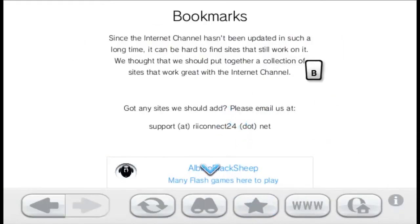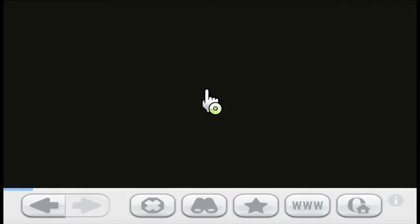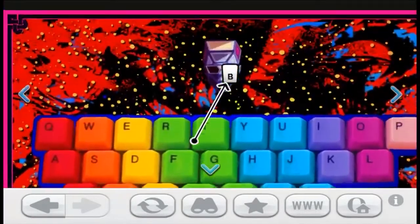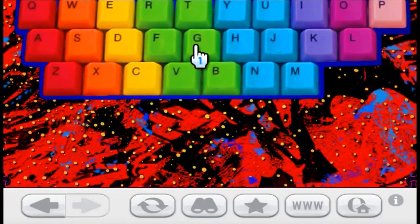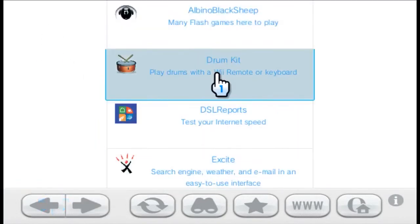I'm going to turn up the volume again. Jump Kit — play drums with a Wii remote or keyboard. I have to press the keys — oh, that's a sound! Almost like Soulja Boy. If you want to make some music on your Wii, you can do that.